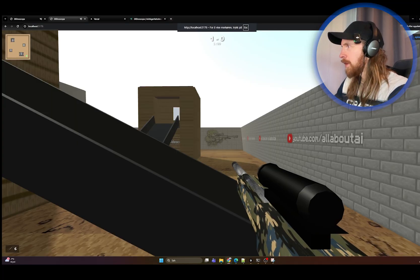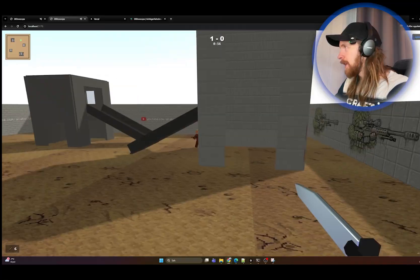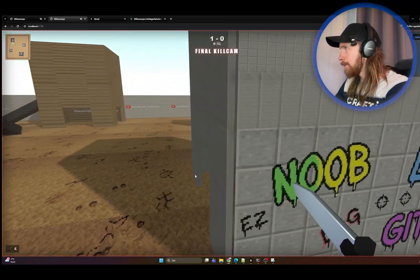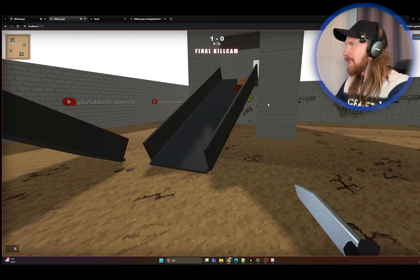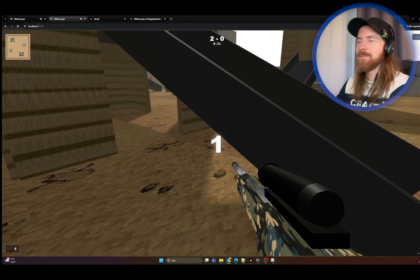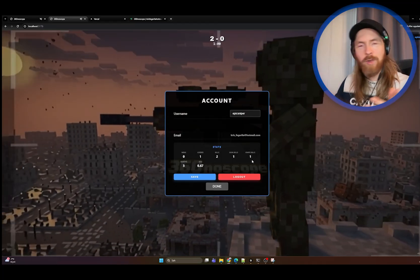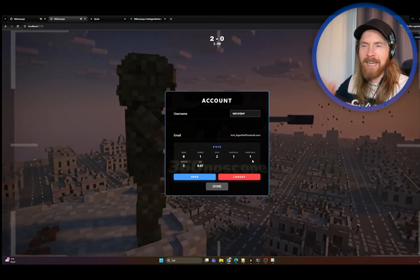Let's switch to the knife now and go for it — I need to bounce around a lot. There's a visual bug with the bot I'll need to fix, but look at that. Let's go to the account — we got a knife kill. So now we can move on to the next implementation: the achievements page where we count knife kills to ten and then unlock a gold gun or something.